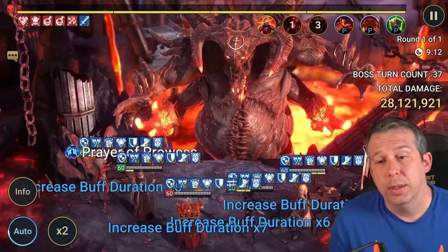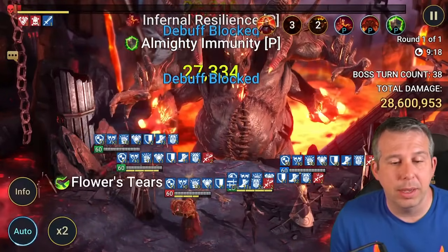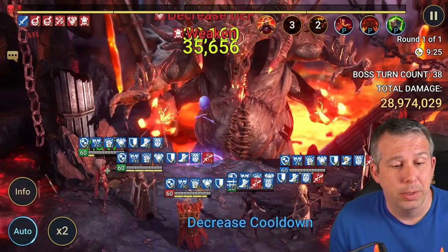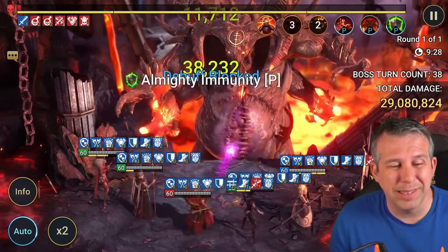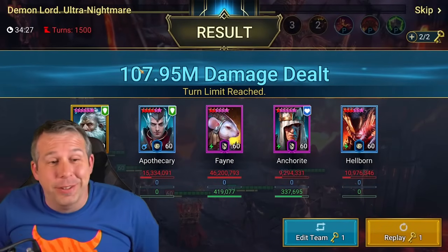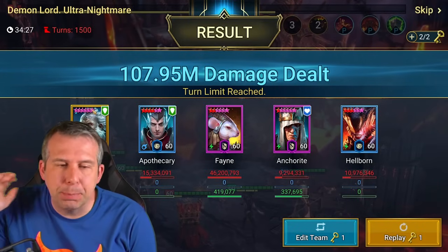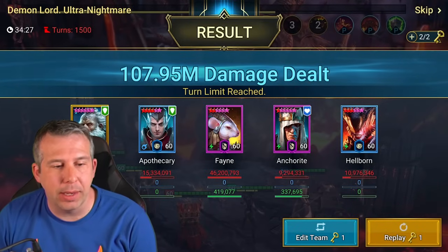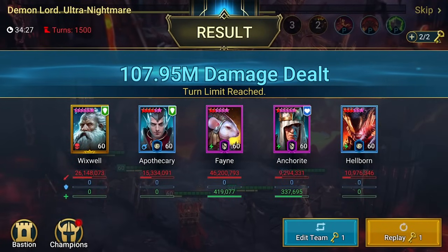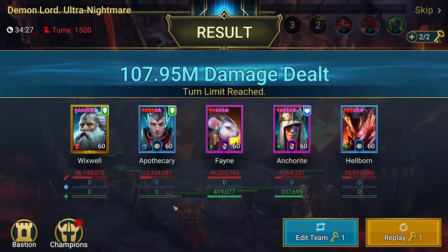Comment down below how much damage do you think we're going to do in this key. We're at turn 38 right now. And there you go - we hit the turn limit! As soon as you reach a certain point with that shield growth it just exponentially grows further. Turn limit super easy with a quite budget team - zero healing required, literally just growing the shields, growing the buffs, keeping the buffs on, and then somebody for damage.